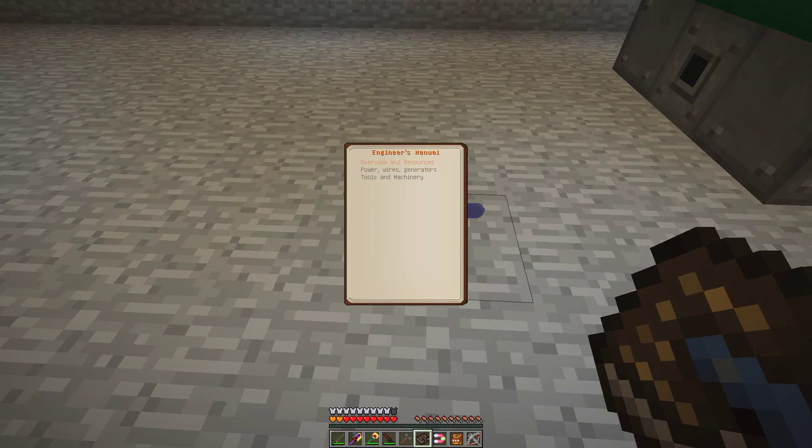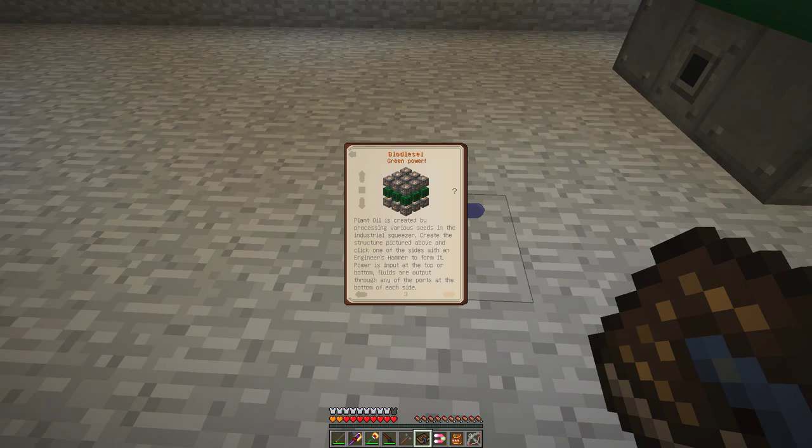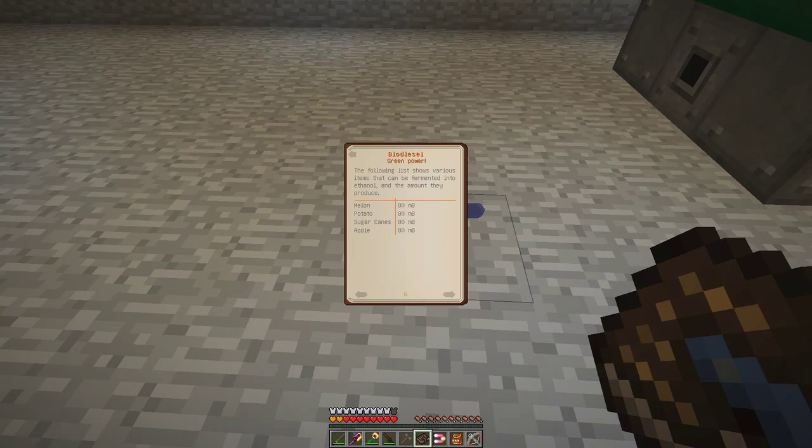Overview resources... biodiesel. Okay, the ethanol is gained by fermenting sugarcane. The fermenter structure is created in a similar way to that of the squeezer - as such, power and fluid output are identical. You can use melons, potatoes, sugar canes, and apples. We have sugarcane in a reasonable supply.